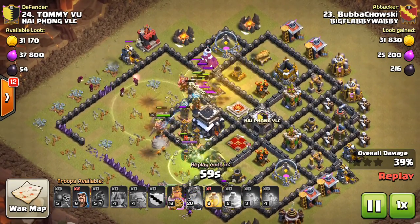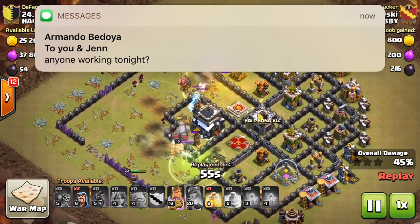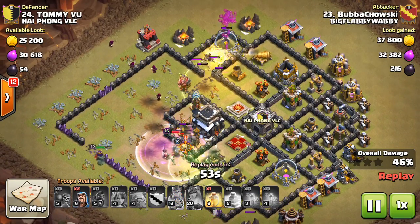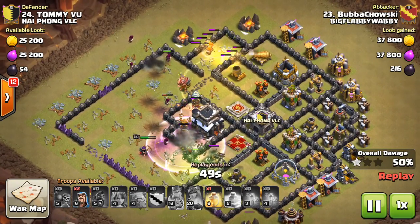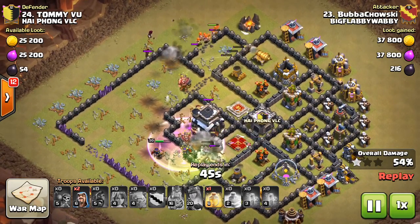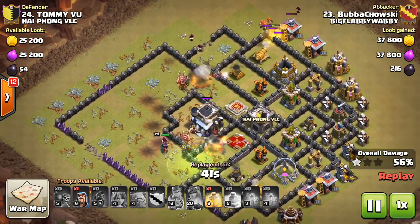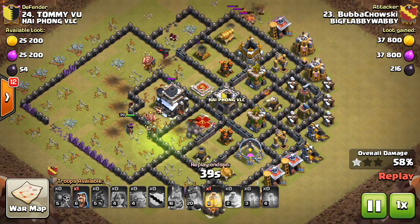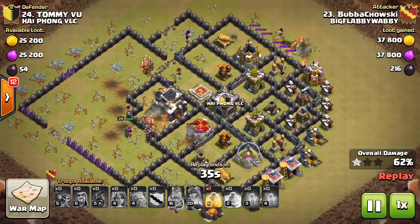Great jump placement to be able to get into four different compartments. I just want to make a comment about Tommy Vu's trap placement here — make sure you guys are being really conscious of the double giant bomb, or the triple giant bomb plus the double. What we're seeing is people really stacking those to hit the Valks and hit the hogs.